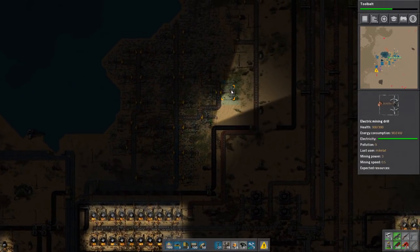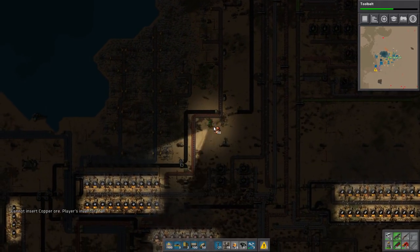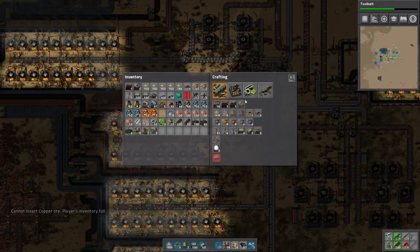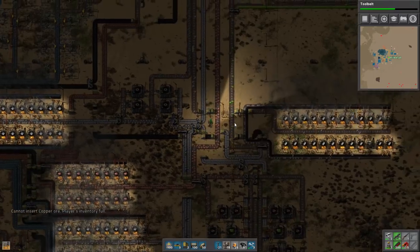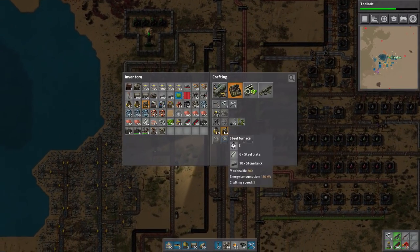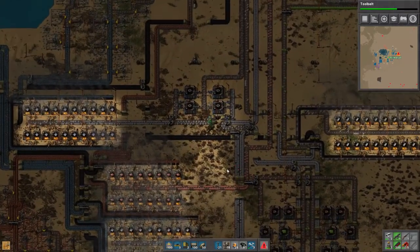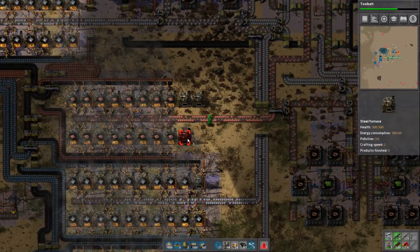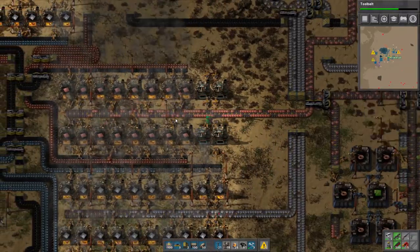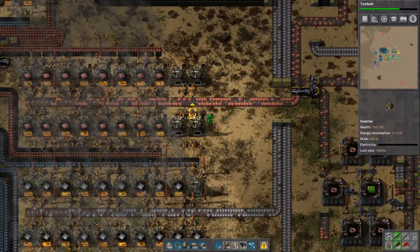These miners are gonna start running out as well. There's a fair bit of copper here too. One thing that might be nice to do is make some more for copper, because we kind of need copper. I'm gonna just make four of them. Steel is still kind of an issue - we're eating through it relatively quickly, but we're not going to concern ourselves too much with that. I put red belt here for some reason. I think I have a fix for this instead of using red belts.